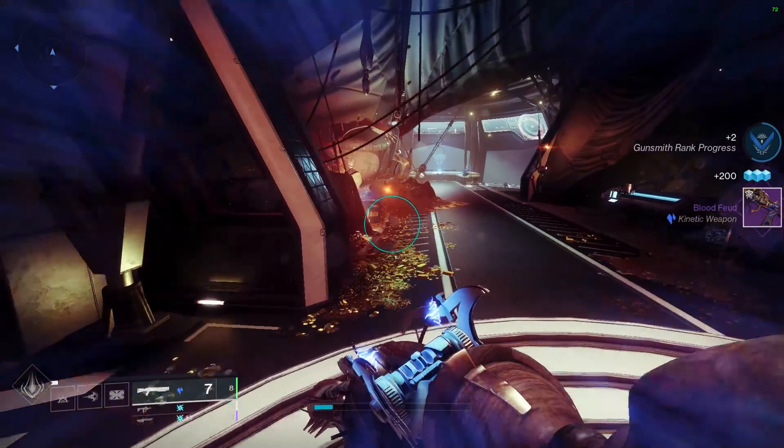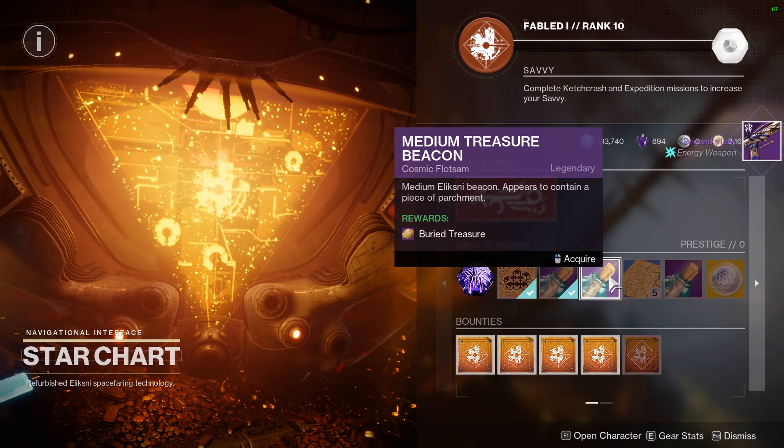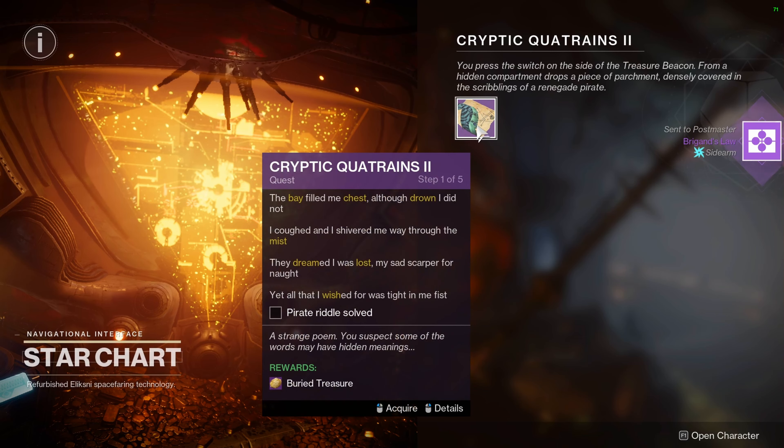I'll make a quick video to give you a guide on how to carry out the Cryptic Quatrains 2 quest. It's pretty easy. You want to start off by heading to the star chart in the Helm and grab yourself the medium treasure beacon from the rank package. You'll only get this when you hit rank 10, so you're going to want to rank up pretty quickly in order to get it.